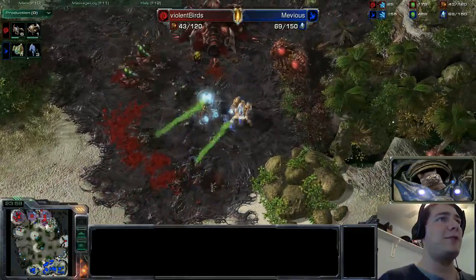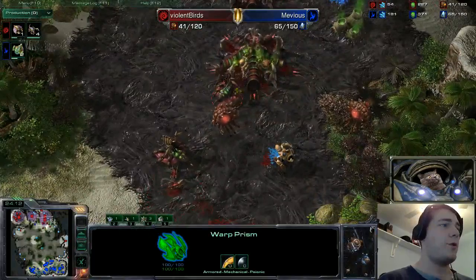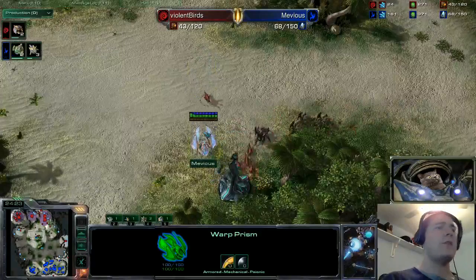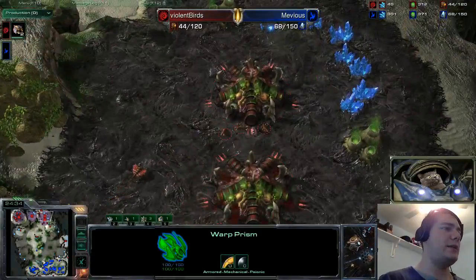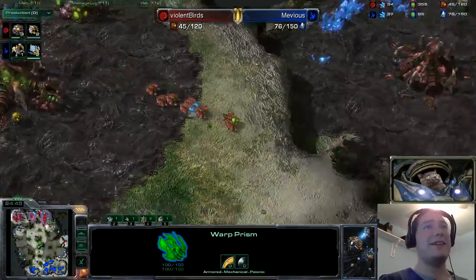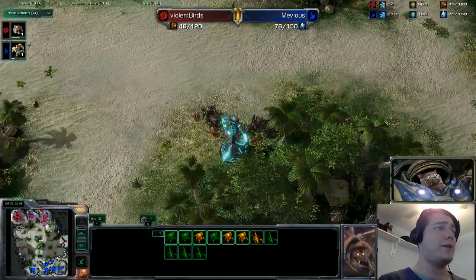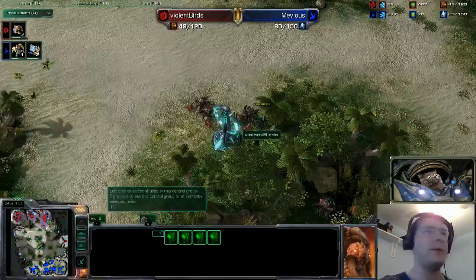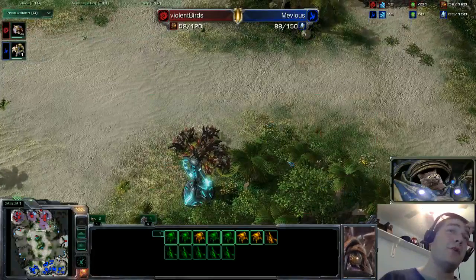Those roaches with the help of the queen clean up the initial push, but the economy is absolutely in shambles for Violent Birds. With that warp prism out on the field, Mevious can re-macro his army very quickly. The immortals just barely fall. The warp prism is out and will be able to throw down quite a lot of units in short order — especially with the third completely mining away at 38 versus 26 harvesters. The warp prism beats a hasty retreat but is probably waiting to set up closer to the fourth. Look at all those zealots making their way out — Violent Birds with so little economy is going to be relying on mineral-heavy zerglings, which will be chewed apart. Overlords spotted — no hidden roaches. The game is pretty much over for Violent Birds.